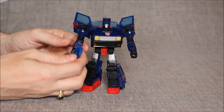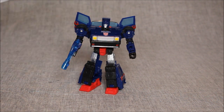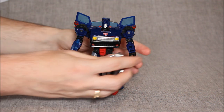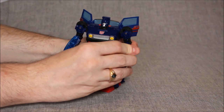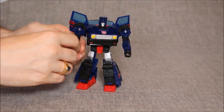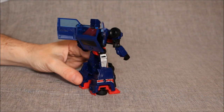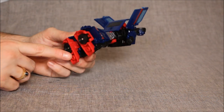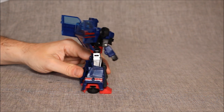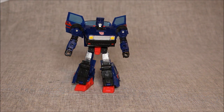The accessories can go either in his hand or on his forearm. The two blasters both have 5mm ports and can go on the arm or in hand. There are also 5mm ports on the sides of the legs, on the back, and down on the toes of the feet, so he can take fossilizers, weaponizers, that sort of stuff.